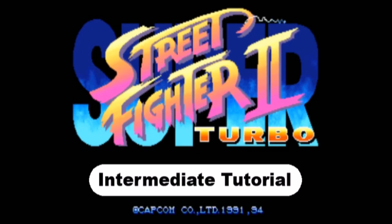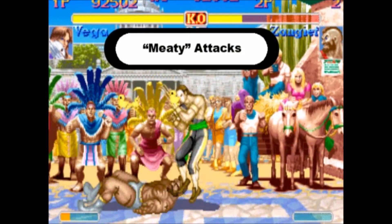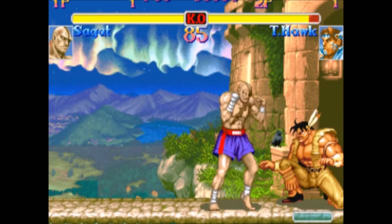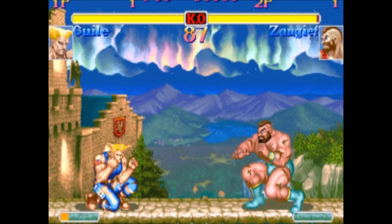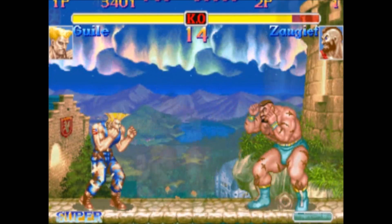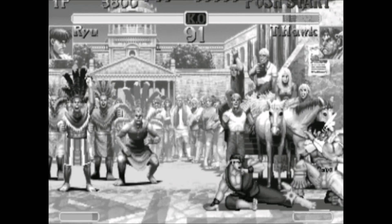This is the intermediate tutorial for Super Street Fighter 2 Turbo. In this tutorial, we'll cover two-in-ones, the definition of combo, cross-ups, pressing the advantage, meaty attacks — which are also called early attacks — and reversals. A two-in-one is a term that means canceling a normal attack into a special attack. Some normal attacks have this property, such as Ryu's low roundhouse, while others don't, such as Guile's low forward. That means Guile can't cancel his low forward into a sonic boom, but he can cancel his stand fierce into a sonic boom, or even into a flash kick if you're good. You just do the normal move, and then immediately after it hits or is blocked, you do the special move.